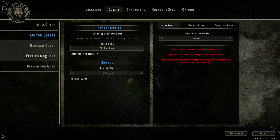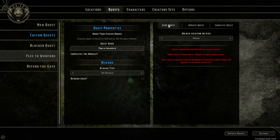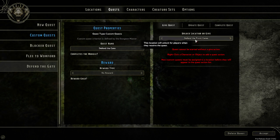I've created a second quest: Flee to Wongford. This quest will not be completable; however, upon completing it, we'll have Escape to Wongford as a location revealed to the players. The third one, Defend the Gate — nothing special, but the Defend the Gate location will appear when the players are given this quest.